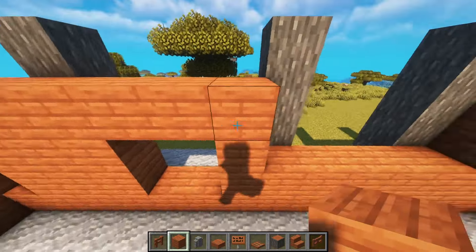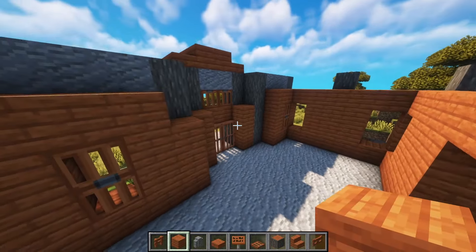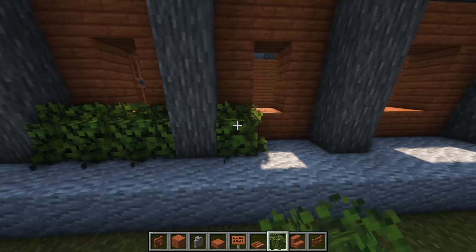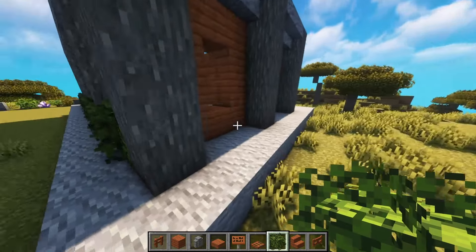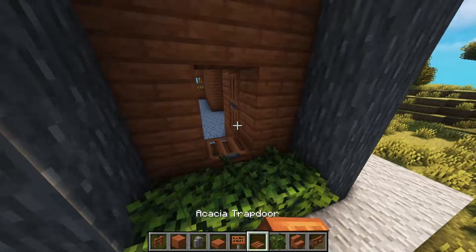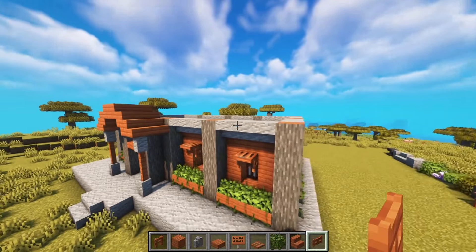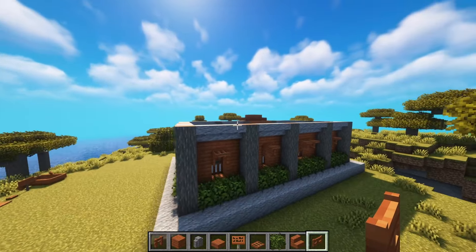We have a double window here because this is where the door is. There's a window here and there's a window there. Let's place the bushes all around the house and we have our window design. I think that works.